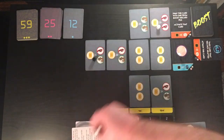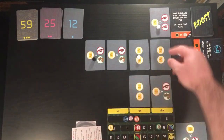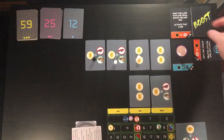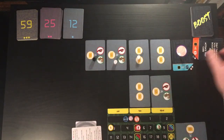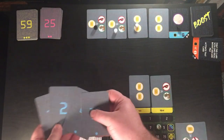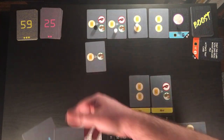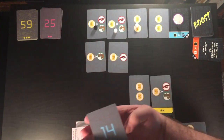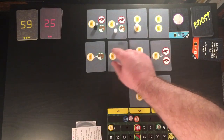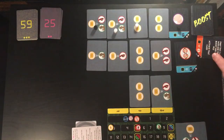White will go ahead and move theirs — they're going to want some money. This will go to their assembly line. They're going to move here, then here. That's going to their assembly line. This will be discarded. We're going to slide this up, and yet again deal out a new row — in this case, the remaining cards. And then we're going to go ahead and add a boost card, which is this one right here.